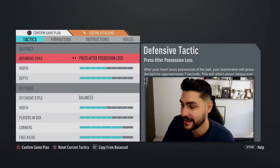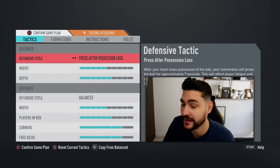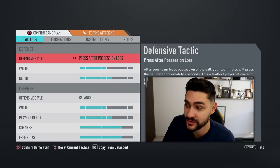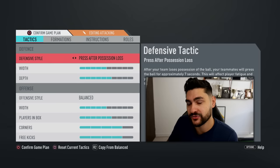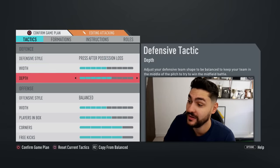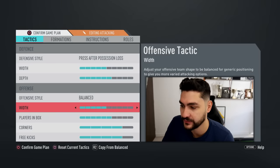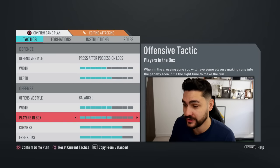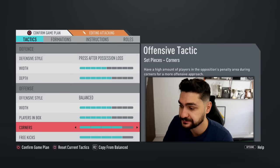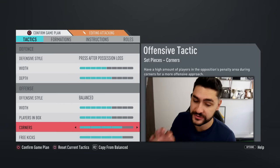Moving now to attacking — you use this game plan when the opponent has a 1 or 2 goal advantage and you want to come back, put pressure on him, and have possession of the ball. At defensive style, press after possession loss — each time you lose the ball, your players will pressure all opponents for a few seconds trying to get it back. Team width on 5. Team depth we increase to 6. Offensive style I'm keeping on balanced. Team width 5 or 6 to open up the opponent's defense. Players in the box increased to 6. Corners and free kicks, you can try 4 or 3 — personal preference.